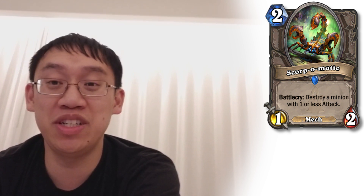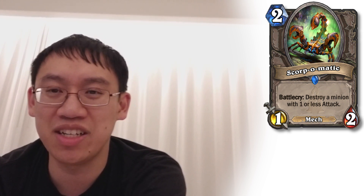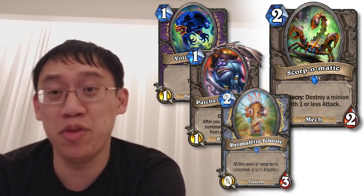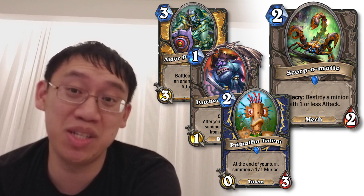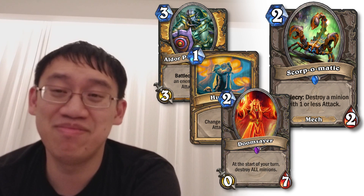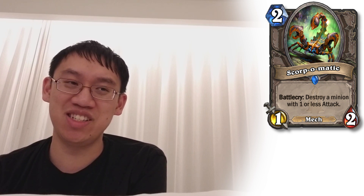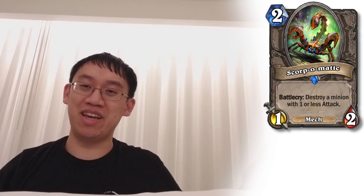Scorp-O-Matic: 2 mana 1-2 Mech. Battlecry: destroy a minion with 1 or less attack. When I first looked at it I thought pretty limited application, but there are actually a lot of threatening minions right now that are 1 or less attack: Crypt Lord, Druid of the Swarm, Northshire Cleric, Voidwalker, Patches, Primal Fin Totem, Flametongue Totem, Mana Tide Totem, any Totem, and anything reduced with Elder Peacekeeper or Humility. Also Doomsayer. So it hits quite a few things. But it is a 2 mana 1-2 against control decks that don't run many minions, and for that reason it's probably going to sink, unless the meta gets very 1-attack-heavy.